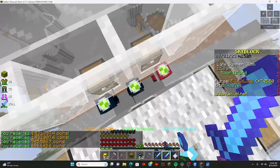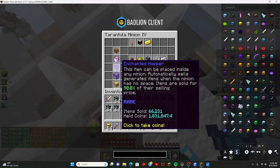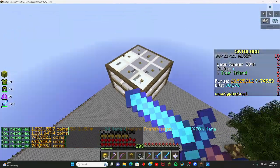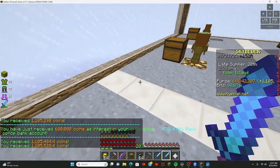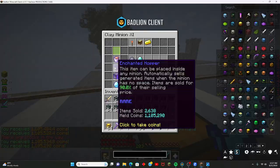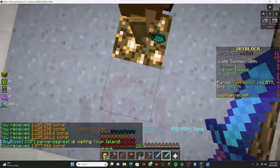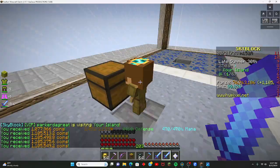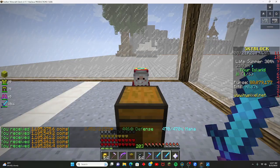So far we've made about 6 mil, which isn't bad but not that great. Some of these hoppers have a lot in them though — especially these tarantula minions. I should probably get tarantula minion 11s. Let's collect these enchanted hoppers. We're getting close to 80 mil. We already have 70 mil with 8 minions left, so we should definitely have enough. Getting close — 80 mil, there we go.